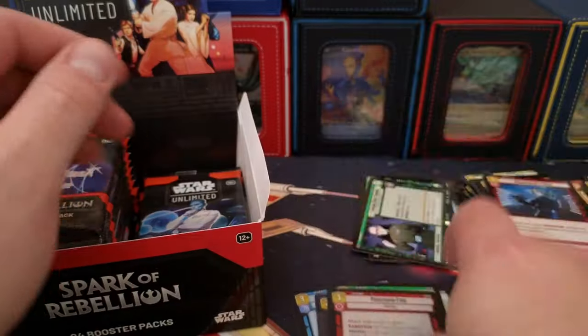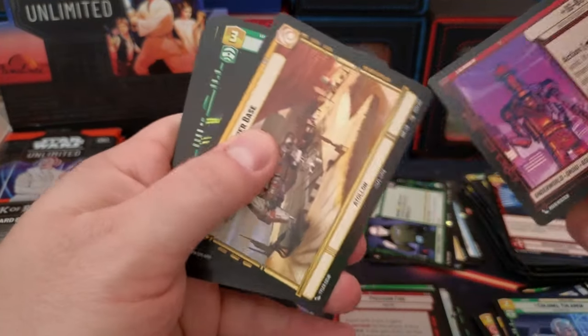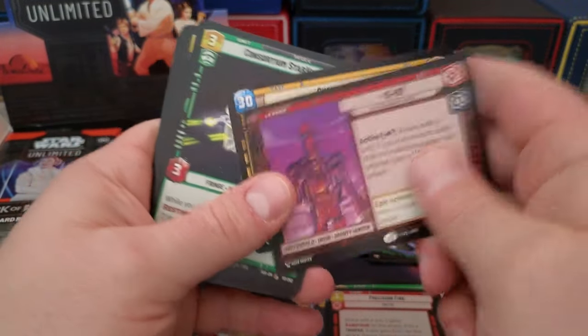Electro Staff, Precision Fire. I pulled a hyperspace foil Yoda — it looks pretty awesome, I have to say. Chopper Base.